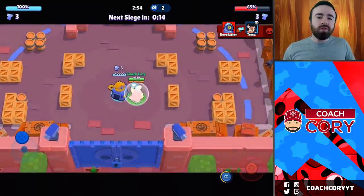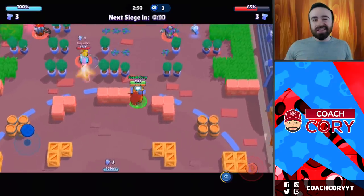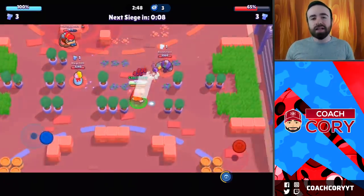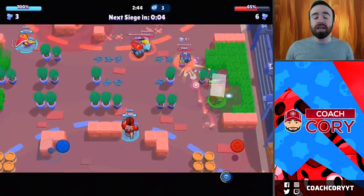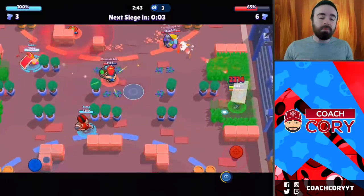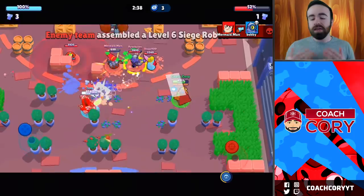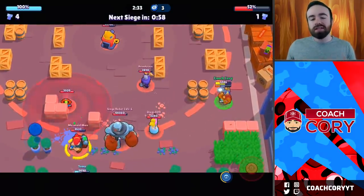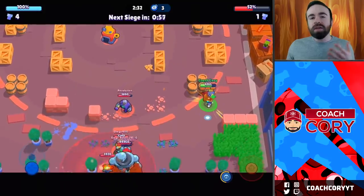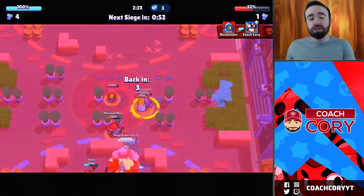There are two other things I want you to know before we get into some gameplay. First of all, it's how much damage the IKE Factory does. The IKE Factory gets two hits per second, so it does 2,000 damage per second, which is an insane amount. 2,000 damage a second — that's so much, it completely melts your robot. This is where Frank can be so strong — you get a stun on that, and all of a sudden you're limiting 4,000 damage just right there. And of course, if you can stun anyone else, that's also really important.